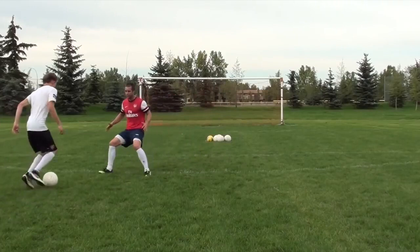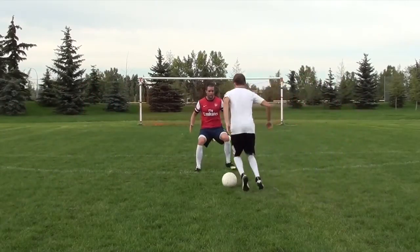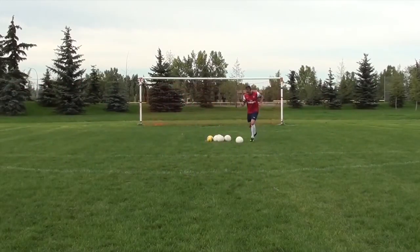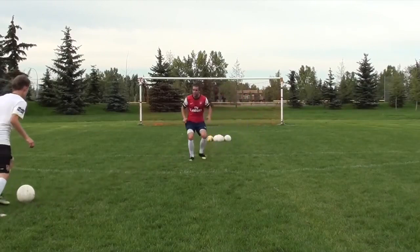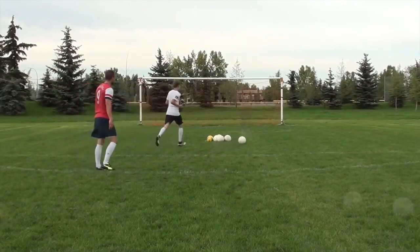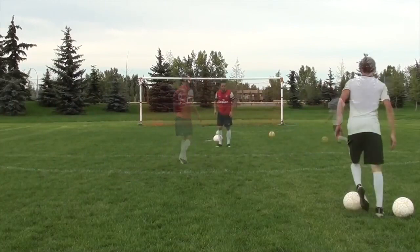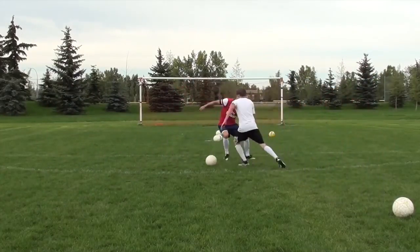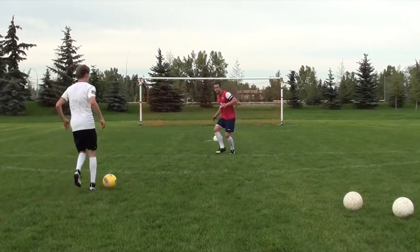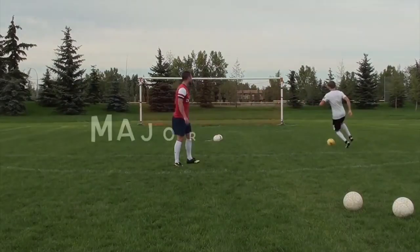The next thing is being flat-footed or too square. As you can see, I got nutmegged — you can't move quickly if you're square. Remember, you want to approach on an angle. Rather than facing your opponent straight on, position your body to force him left or force him right, almost trapping him in a certain direction. And rather than lunging, be light on your toes, ready to sprint at all times, and focus on getting your body in front of the ball.